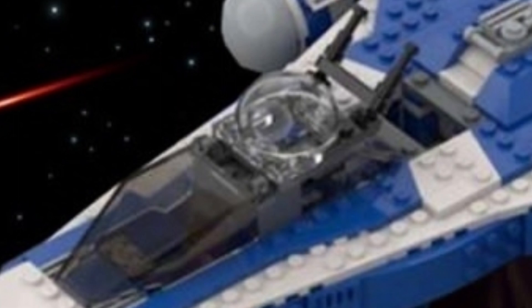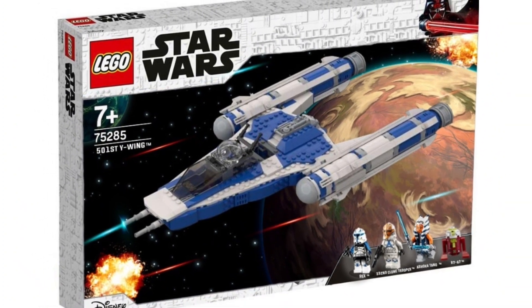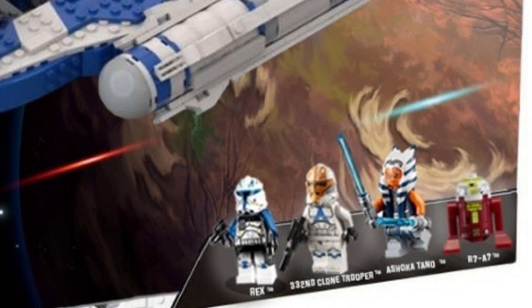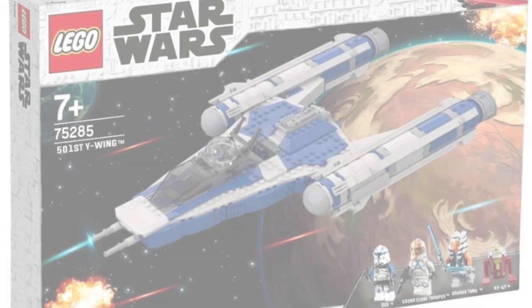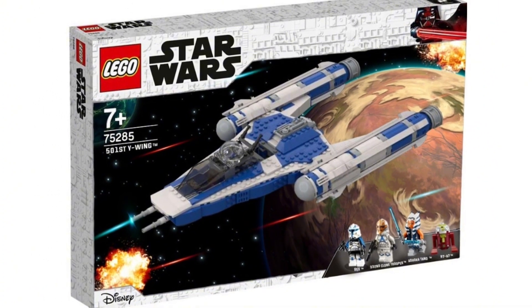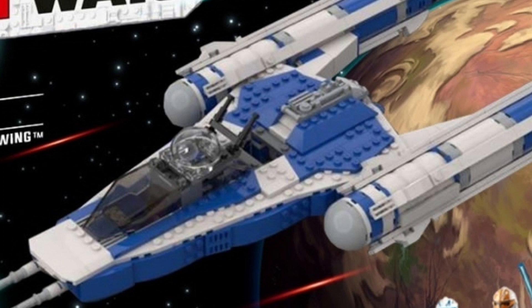I think $70 to $80 would be plenty, maybe $100 max, for a decent-sized ship. It looks like there'd be cockpit space for a gunner, a pilot, and an astromech droid slot, plus stud shooters, spring-loaded missiles, and maybe landing gear. We haven't gotten a Republic Y-Wing in its yellow color scheme since around 2007 or 2008, so this would be long overdue.